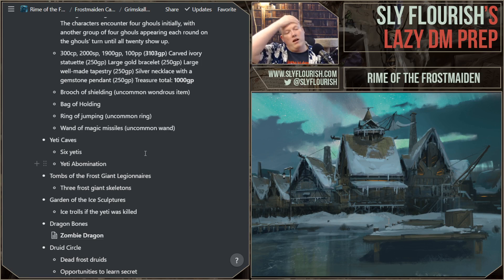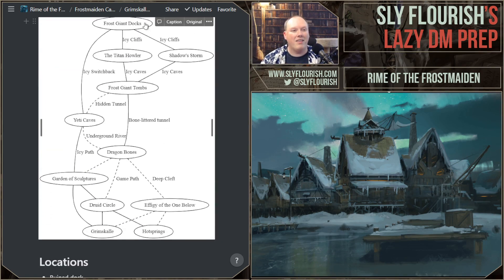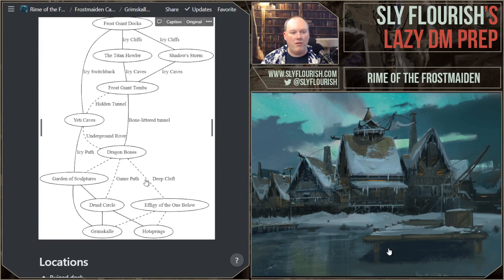Something one of my friends mentioned in Discord was that they had built a point crawl map and the characters went one way, and they felt bad because they didn't go the other way and had stuff for the other way. That is certainly something that happens in a point crawl — you never expect that they're going to hit everything. They might hit four of these. I've got 11 places, but it's very likely they're going to go through about six of them. And that's okay because I didn't really do a lot of prep for each of these locations. I only have to think about the places they're certainly going to go to.